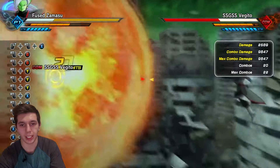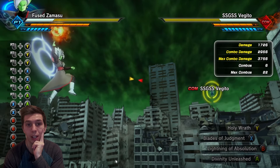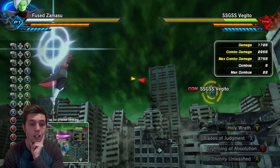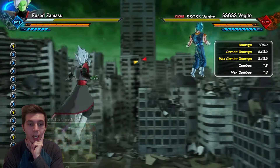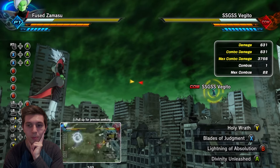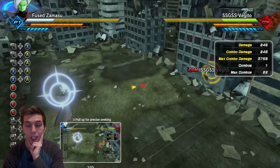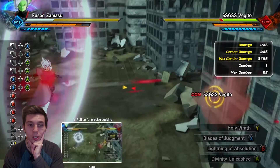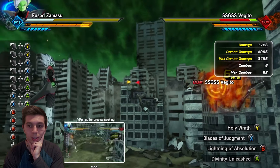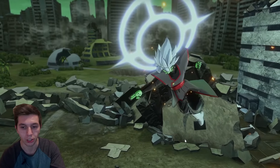Looking at Merged Zamasu's final thoughts: the Divine Wrath Purification could be an Area Destruction-based move or Super Attack — it's very similar to Holy Wrath. What's interesting about Holy Wrath is that it can be charged, and I'm hoping they bring over that property. Lightning of Absolution will probably be an AoE ability like what we've seen on other characters. His ultimate honestly might just be Area Destruction.